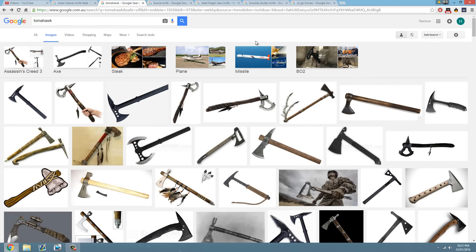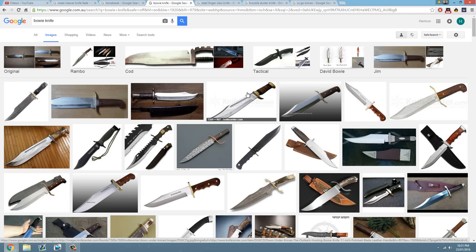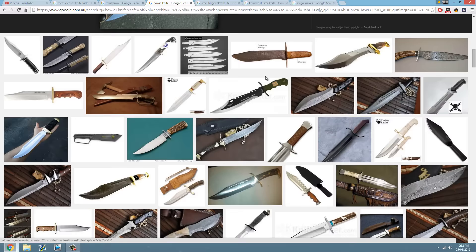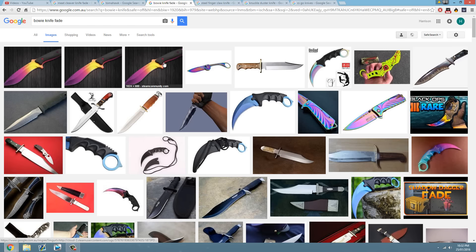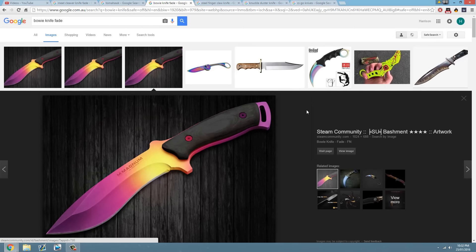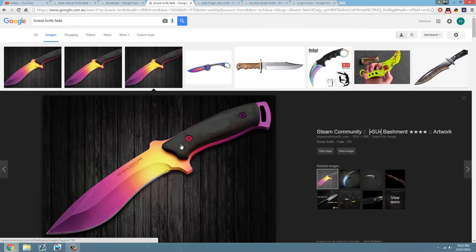Next we've got the bowie knife — as you know from Call of Duty Zombies, this is the bowie knife, kind of like a bayonet but a little bit different. David Bowie knife — too soon, I'm sorry. There you go, bowie knife blue steel. I still think that could be pretty cool; it's quite a big weapon. Let's have a look — someone has actually made a bowie knife fade. It looks like it's already been added on the Steam market, so that could be what we see. It doesn't look a whole lot different than the bayonet or the default knife though.